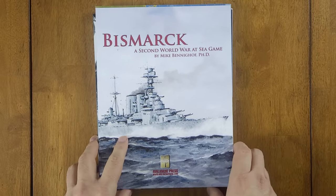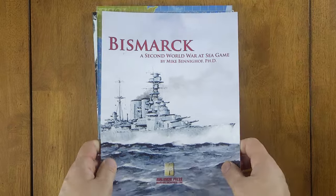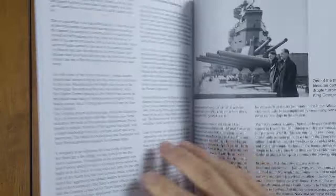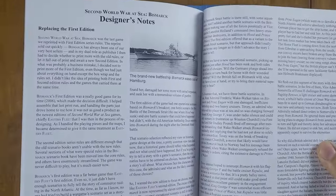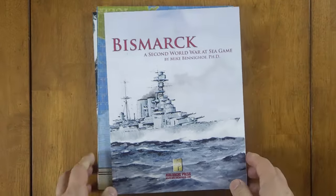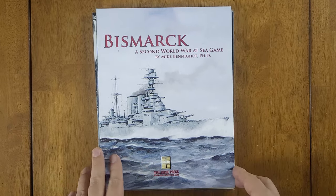Here's our playbook, basically a scenario book. It's bound, which is nice, and is 60-plus pages long. At the back you have designer notes. One thing about Avalanche Press is there is a lot of historical information in the game — they strive for fidelity as far as the historical stuff goes, which is really nice.